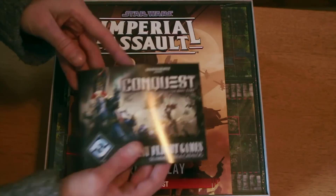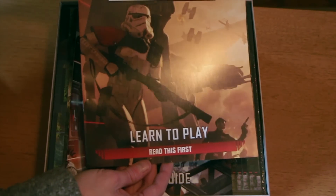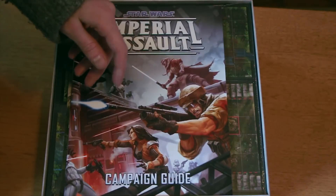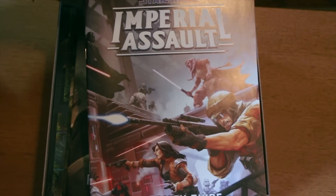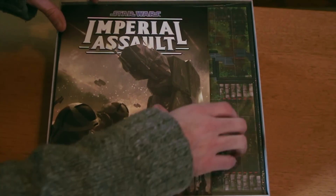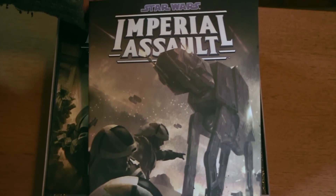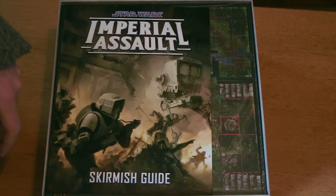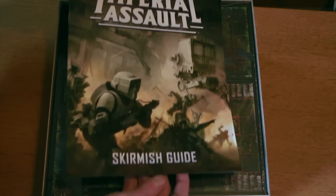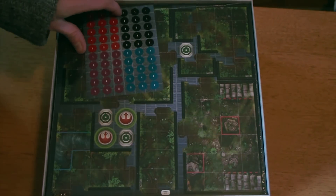So what do we get in the box? Well firstly we get four booklets. A learn to play starting guide which basically is a tutorial - it takes you through all of the core components of gameplay. We have the campaign guide, which sets out a really interesting set of stories all linked as part of a campaign. The rules reference guide gives you more in-depth information about each of the rules and is the rulebook to rule them all - anything in the other books is superseded by it, but it's never overly complicated. The skirmish guide allows you to play one-off battles without having to rely on the campaign.